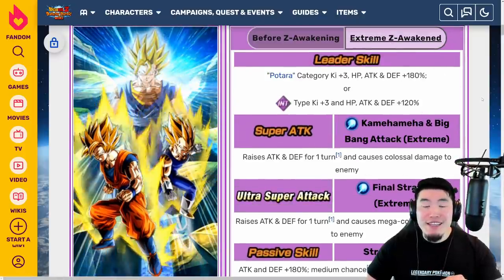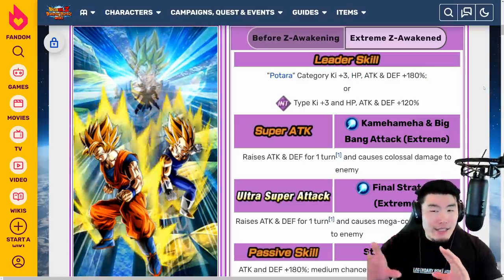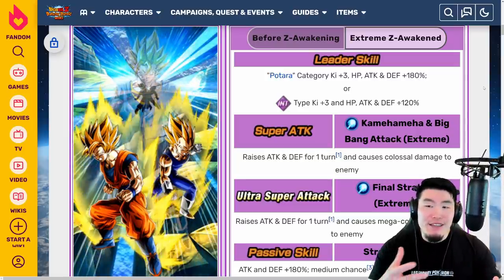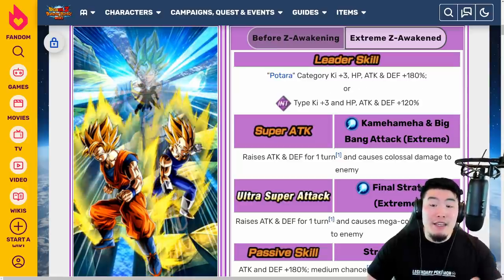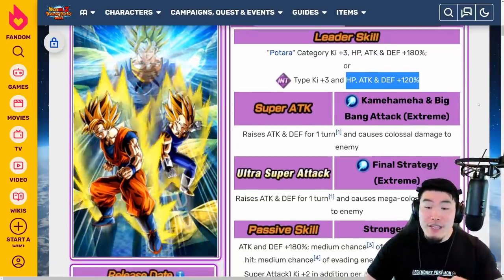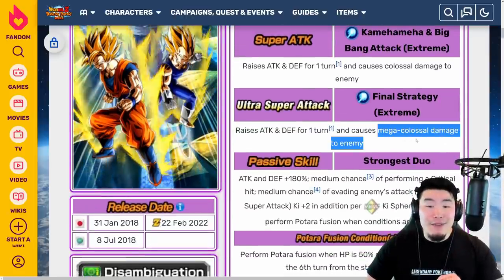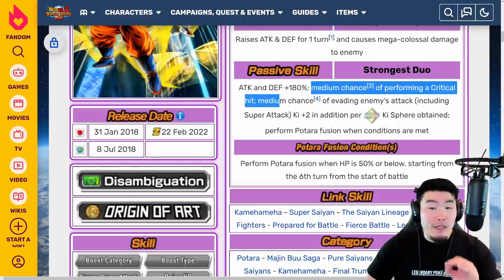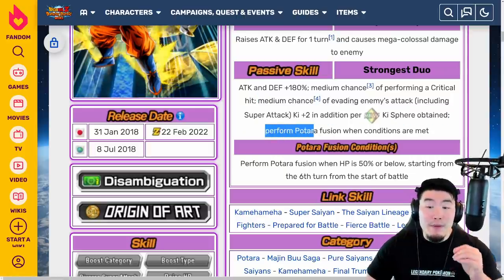Jumping over to the EZA details, the new leader skill is Batara category key plus 3, HP, attack and defense plus 180%. Initially, before we got the details, I thought they would maybe not touch the Batara part or make it 170% across the board, but since we have 200% leader skills now, this really makes sense. 180% across the board is still pretty crazy. Also, INT types key plus 3, HP, attack and defense plus 120%. The 12 key super raises attack and defense for 1 turn and causes colossal damage, 18 key super raises attack and defense for 1 turn and causes mega colossal damage. Passive is attack and defense plus 180%, a medium chance of performing a critical hit, a medium chance of evading enemies' attacks including super attacks, and key plus 2 in addition per rainbow key sphere obtained. Performs a Batara fusion when conditions are met.